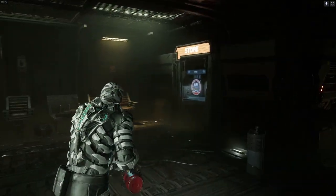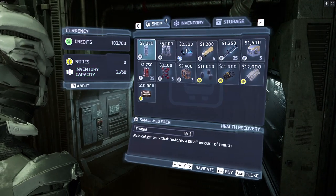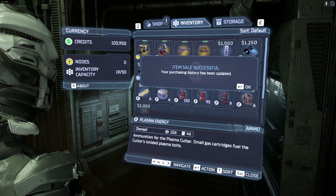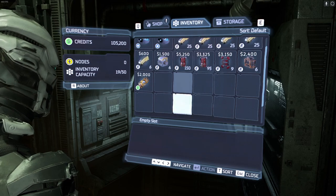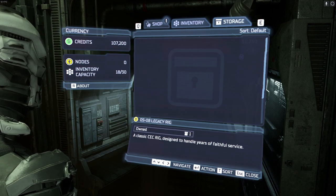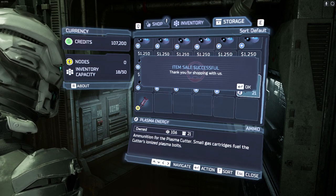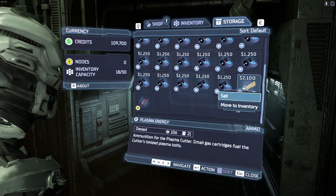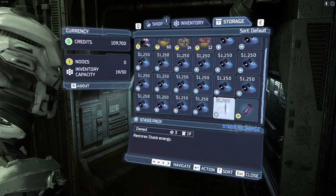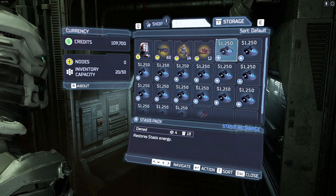We like playing around with the engine chamber. What do we actually have on us? We've got two of these — never need these things, complete waste of time. Storage — we don't have a huge amount of storage. We sold it — don't want to sell it, want to move it to inventory. That is actually really annoying.